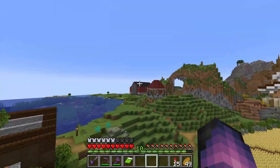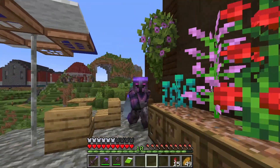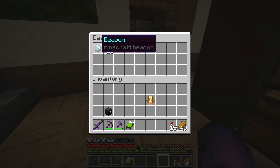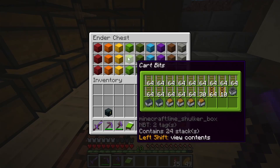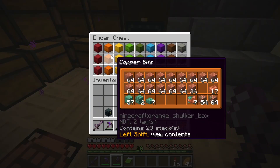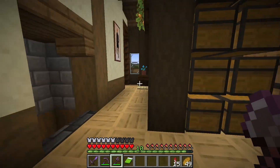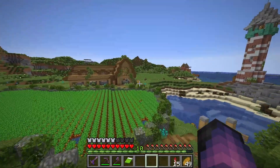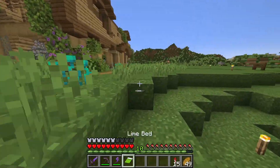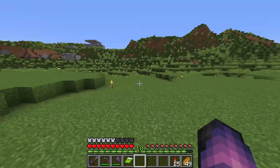Totally by coincidence, we defeated a wither last episode, meaning we have a nether star in our possession. And you know what you can do with a nether star? You can create a beacon. By the way, I organized my entire ender chest, which I've never done it this way, so this is kind of like a trial run to see how it goes. So far I'm liking it - it provides me with the ability to have every single block at my disposal so I don't have to run back and forth from my storage system whenever I think of a block I want to use. We'll put it to the test during this build.